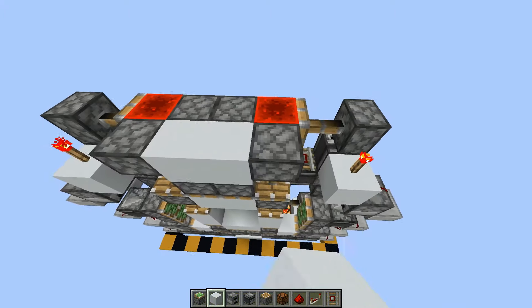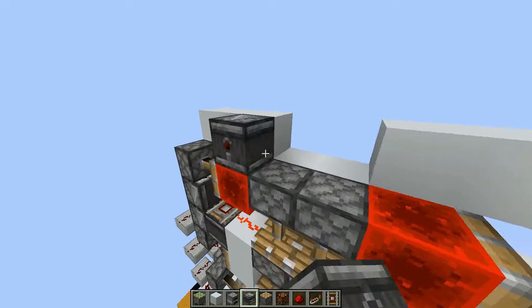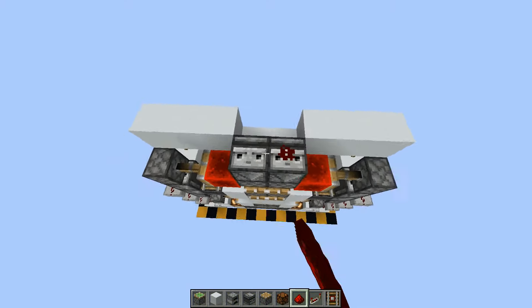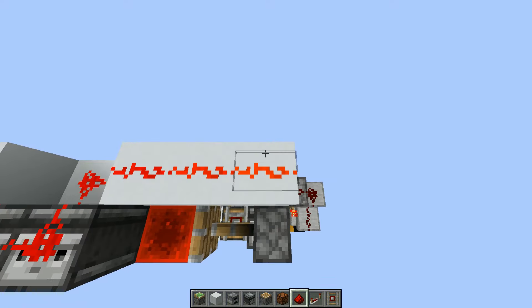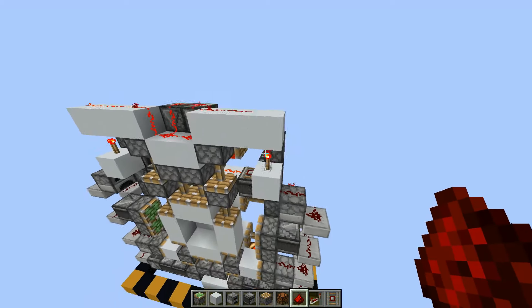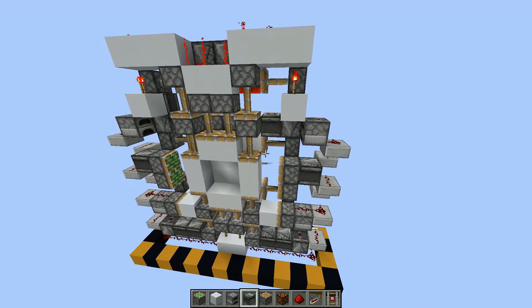Now on the top, place blocks in this configuration, and then some observers pointing downwards. Now place redstone in all of these, except this block, because for some reason it breaks if you do that. So just don't.